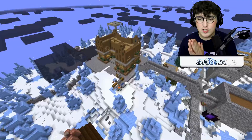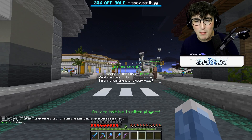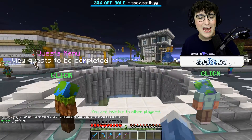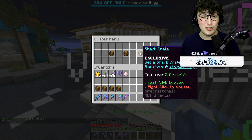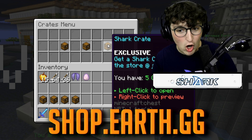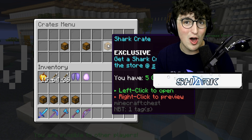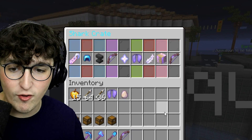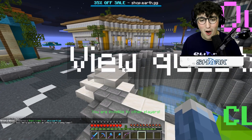Before we go on this adventure there are a few things I want to redeem at spawn before we claim another country. Right now there are shark crates — you can go to shop.earth.gg and purchase them. I went ahead and got five of them and I'm going to open them all right now. We got the first one — oh, team shark tag!